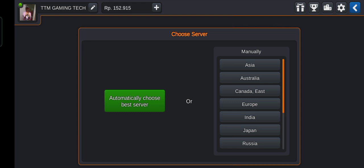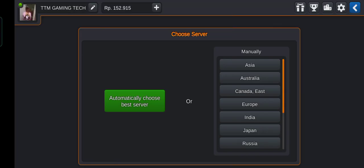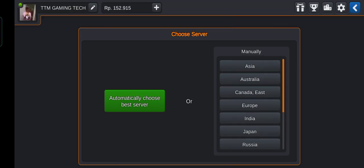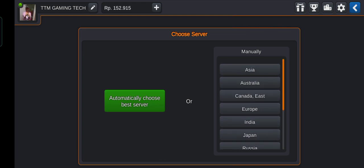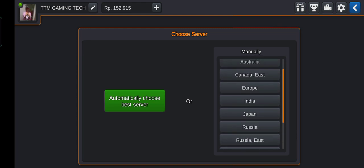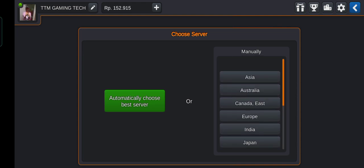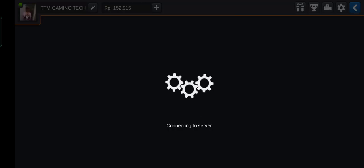We will choose the server. Let's get the server, select our server, and we will choose the server. We are going to get a new range from Australia and South America.